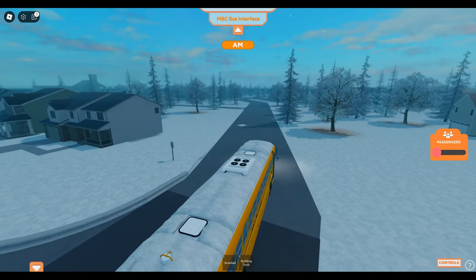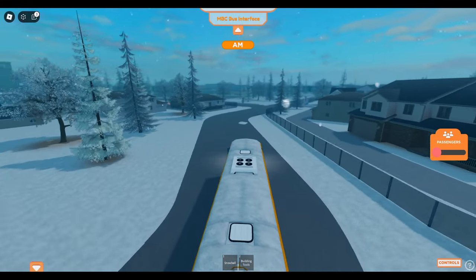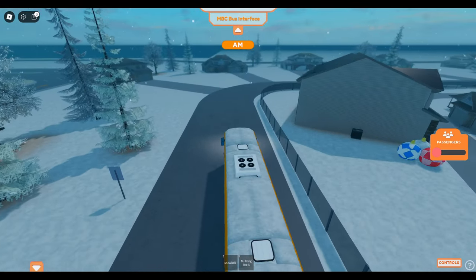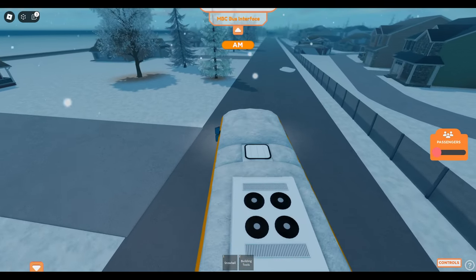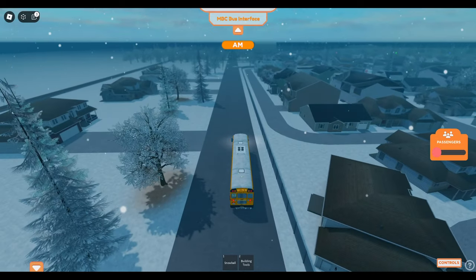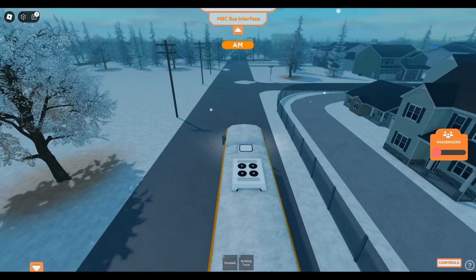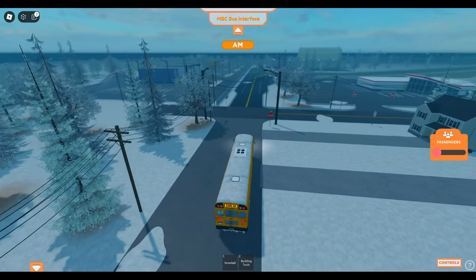Bug fixes: Game Pass buses should now have customizable options. I also added the yellow rub rails to the Amtran, or the International 3800. The NPC system is back and working. I also did some minor fixes to the Shorty Bluebird Vision — though apparently the signals in the back aren't working, so I'm going to have to fix that as well.